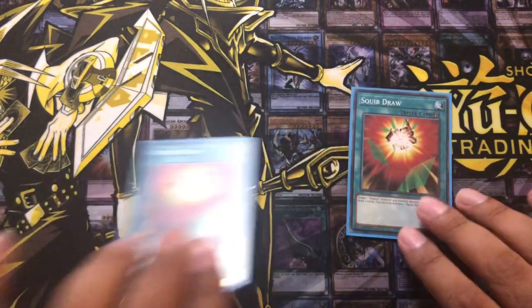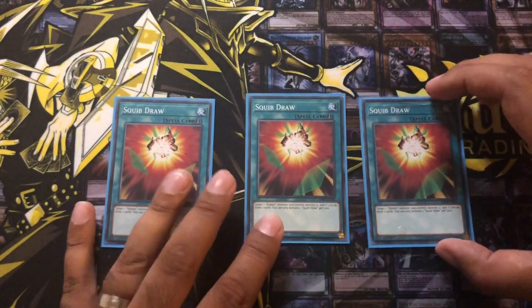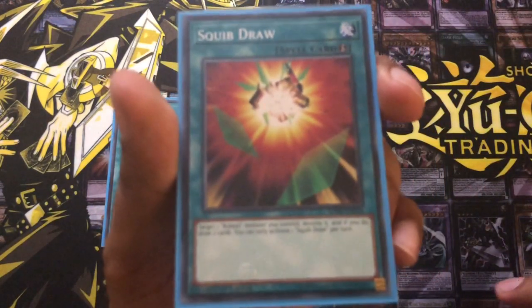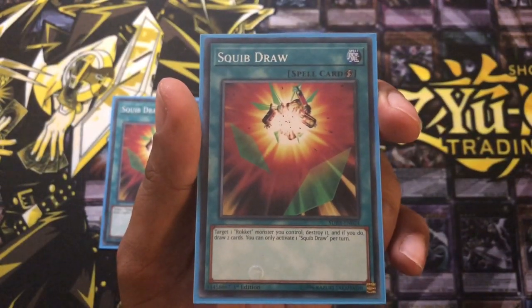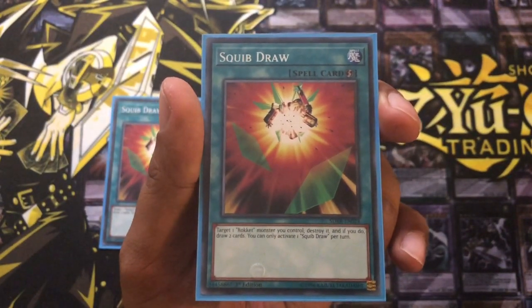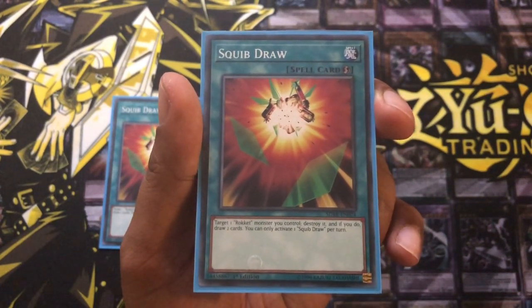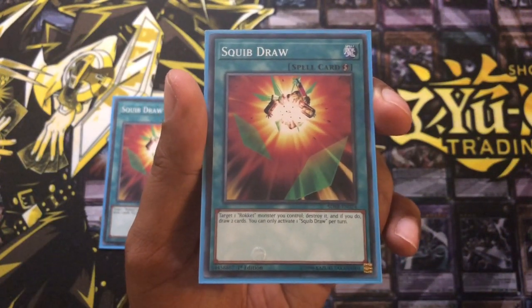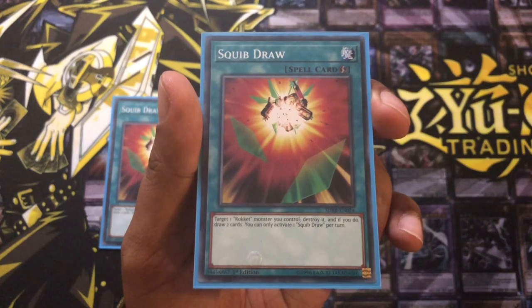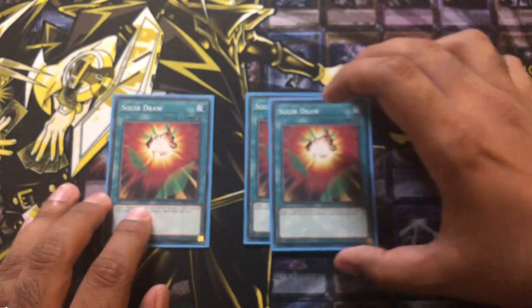Next we're playing three Squib Draw. Really nice card — target one Rokket monster you control, destroy it, and if you do draw two cards. You can use one Squib Draw per turn. Really nice effect: if you destroy your Rokket monster, most Rokket monsters will special summon another Rokket at the end phase, so you use its effect and you just get to draw two cards. Playing that at three.